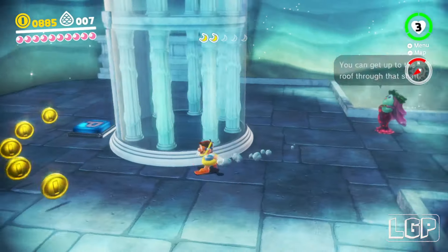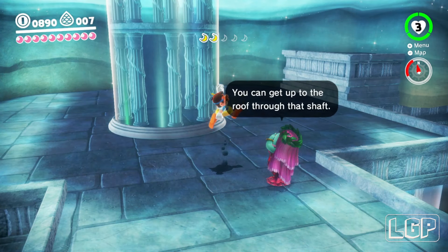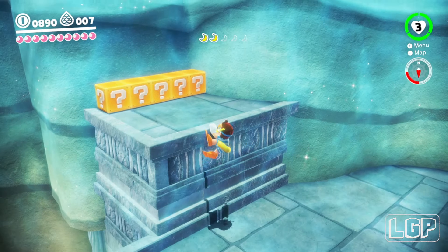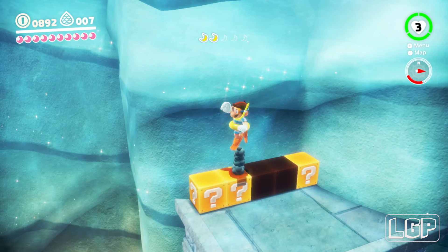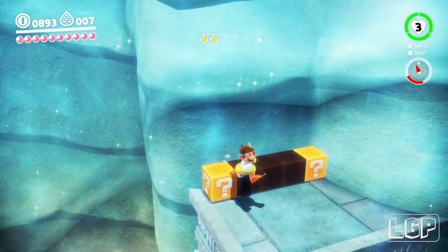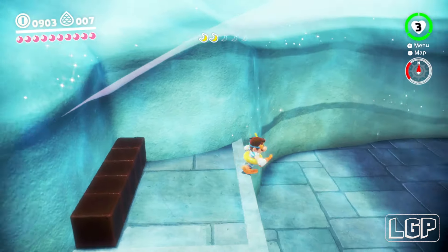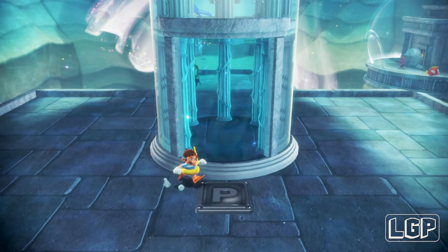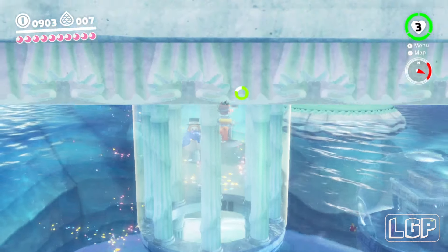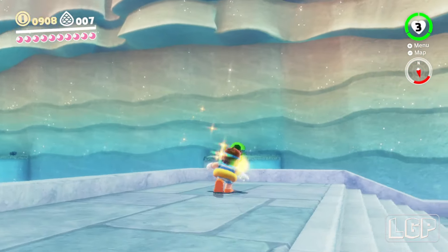I haven't been up here yet — I didn't know you could get in from the bubble. Let me see what this lady says: 'You can get up to the roof through the shaft.' Oh, there are a few question marks in here — I can just throw things at it. I'm used to having to power-jump on it. Here we go, now we're getting there. There's another power moon — so that's how you get up there!